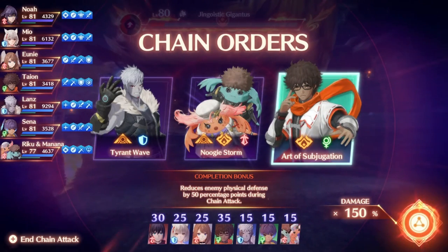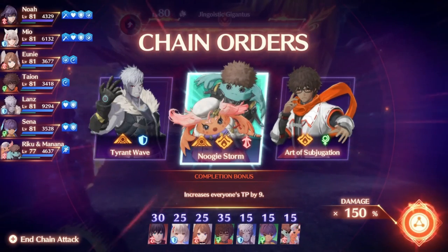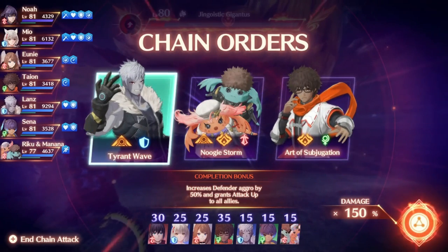The completion bonus for the order will be applied to all subsequent rounds of the chain attack. This means that if the completion bonus is bypassing defense, like from Noah, all attacks for the rest of the chain attack will bypass defense. If it says it lowers aether or physical defense a certain amount, that applies the rest of the chain attack. The completion bonus does not apply on the round you pick it — you have to complete the round to get the bonus.